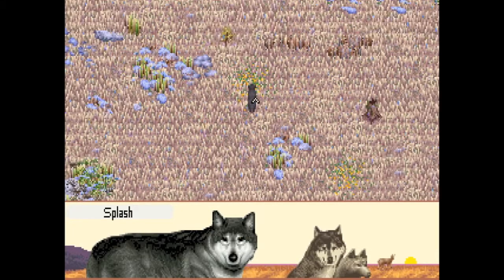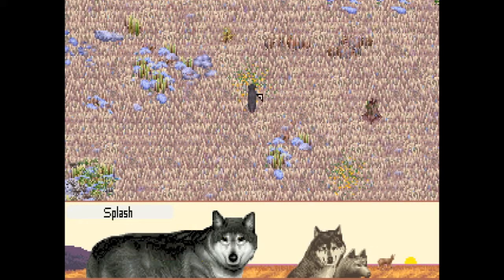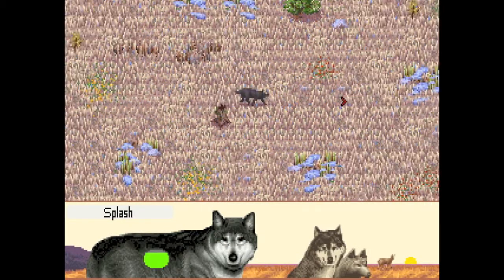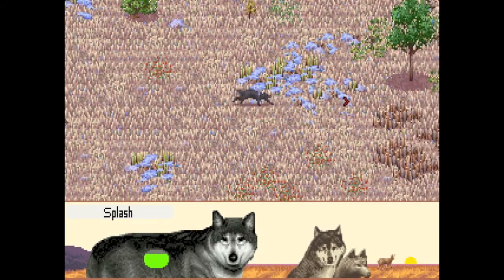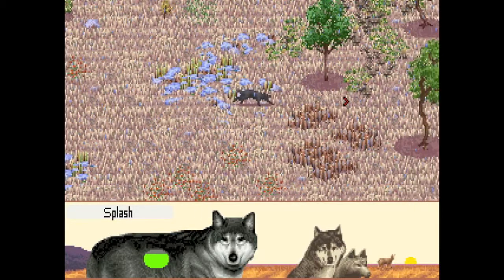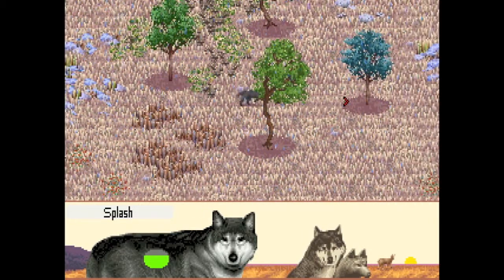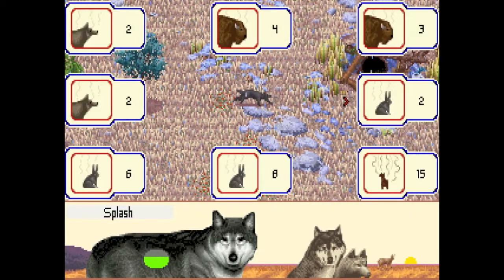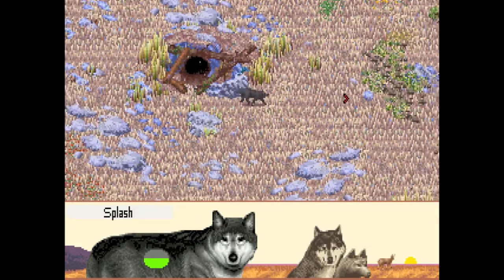Right off the bat you want to drink from the rainwater and then after that you want to find food as quickly as possible. You can either go after a rabbit right away and hope that it's slow enough that you can catch it, or you can go after one of the bigger game to avoid starvation if you fail to catch the rabbit the first time around.